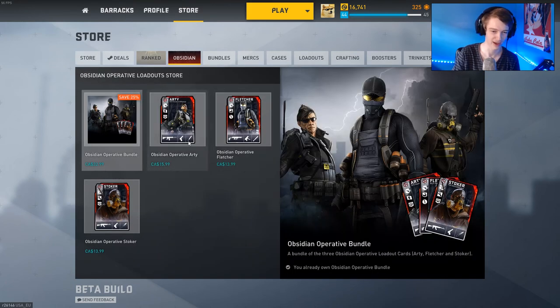It's $15, though I don't know why the Obsidian Artie is more expensive than the other Obsidian cards. My favorite is definitely Stoker, but I'm a Stoker main, so that makes sense. You can buy the whole package for $32 Canadian dollars, or the equivalent in U.S. or whatever your currency is.